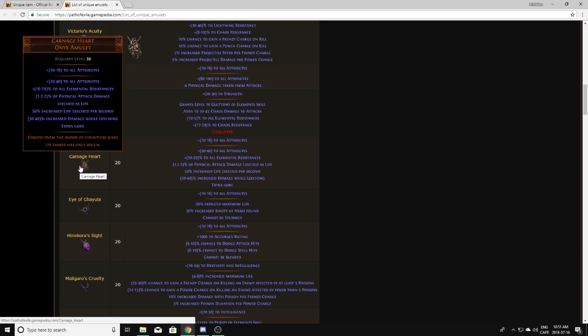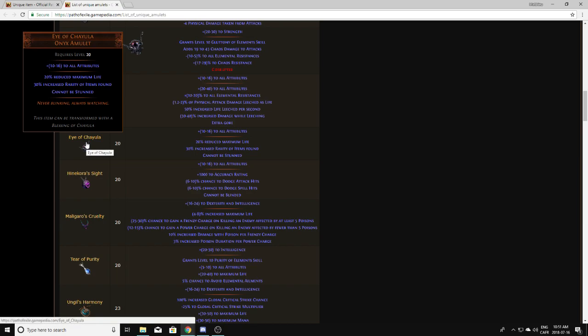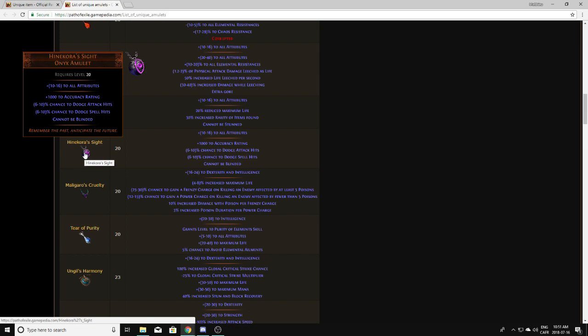A good corruption on Carnage Heart will be worth a lot more. That being said, with very nice rolls these can be worth a good amount, so consider what you could be losing if you were to vaal it. I Have Chile is worth 1 chaos — I don't really pick those up. Hinokora's Sight — I've actually never seen this drop in my life; maybe it's league-specific, so I can't really say anything about it.